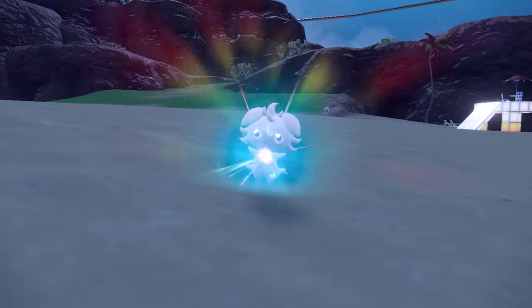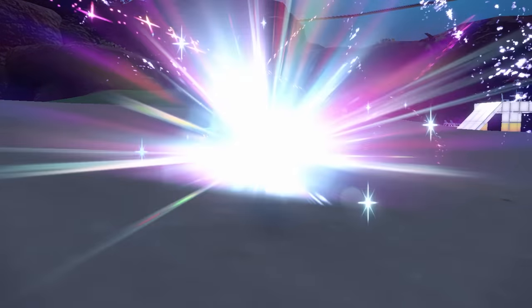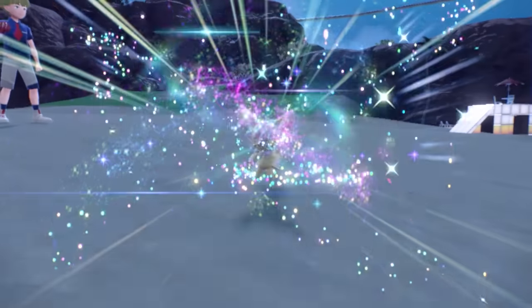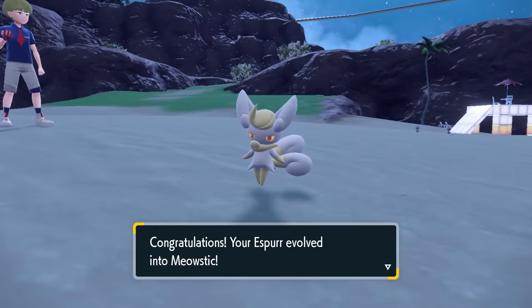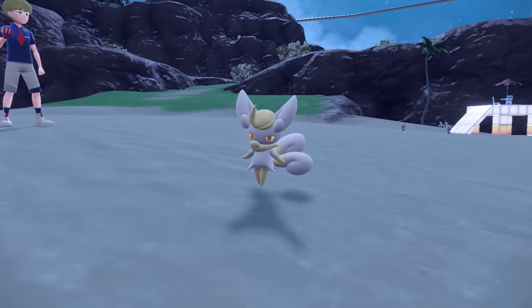There are two variations to Meowstic — the male variation and the female variation. If you want both, you're going to have to catch two Espers, one female and one male. This might be pretty difficult if you are going for just one of these variations.